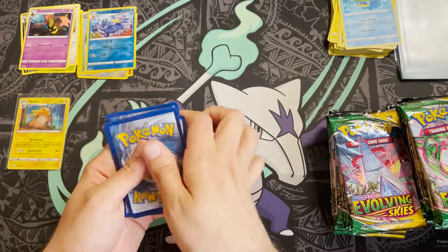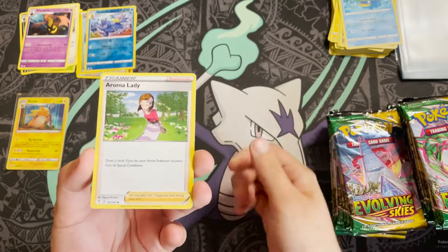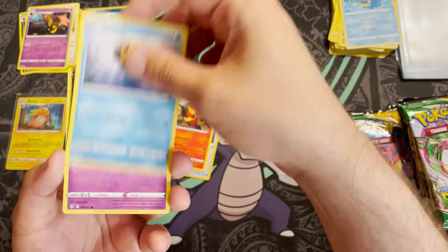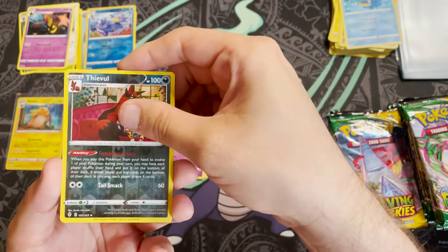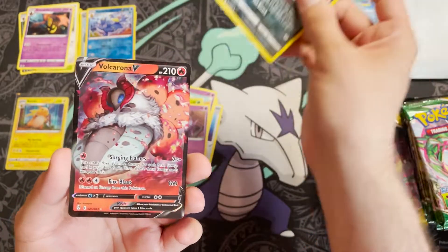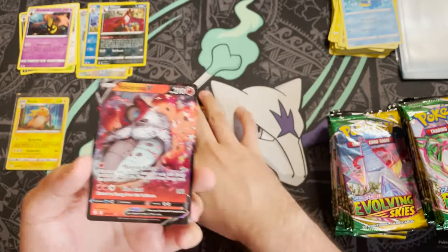Pack seven: Psychic Energy. We have Aroma Lady, Moon and Sun Badge, Pyro, Timepole, Cutiefly, Applin, Nickit, Sableye, reverse holo Thievul, and our first notable V hit — a Volcarona V! That is hit number one.